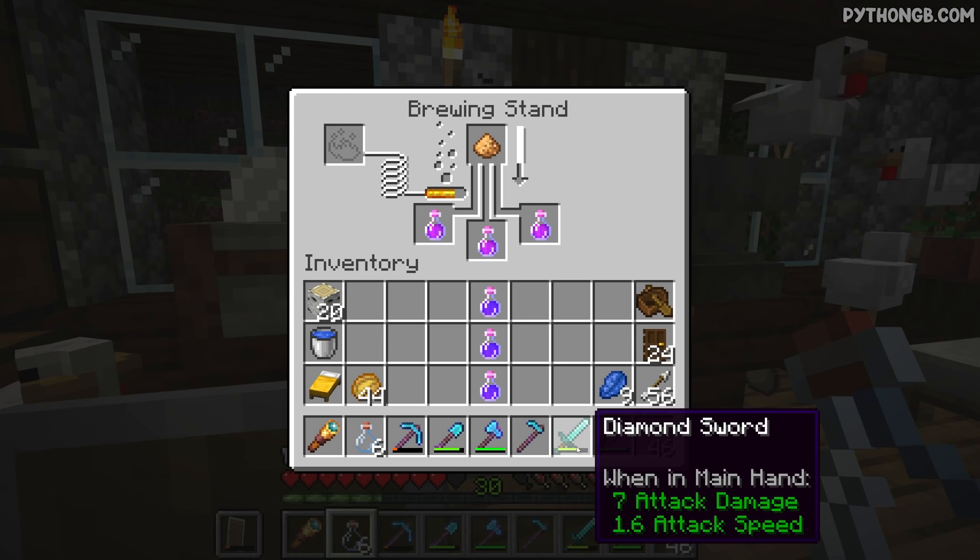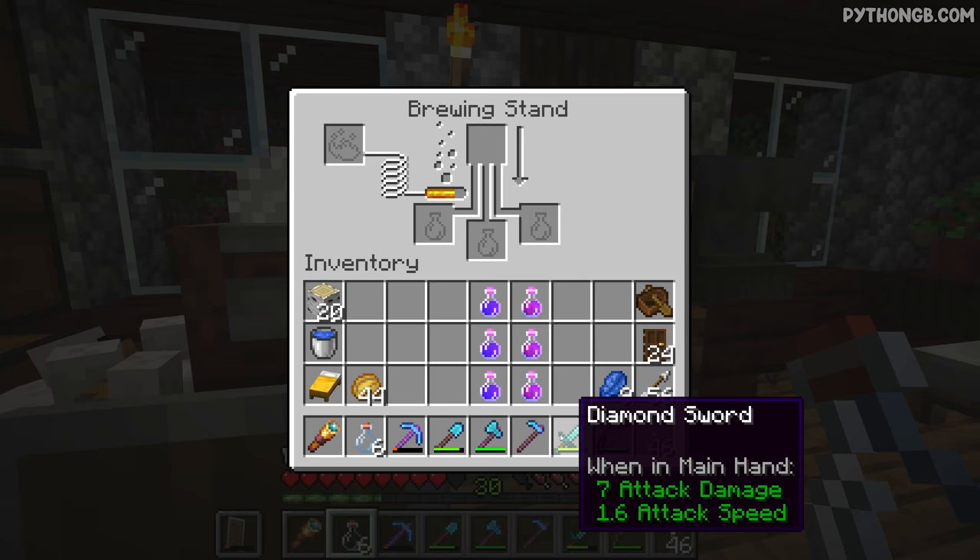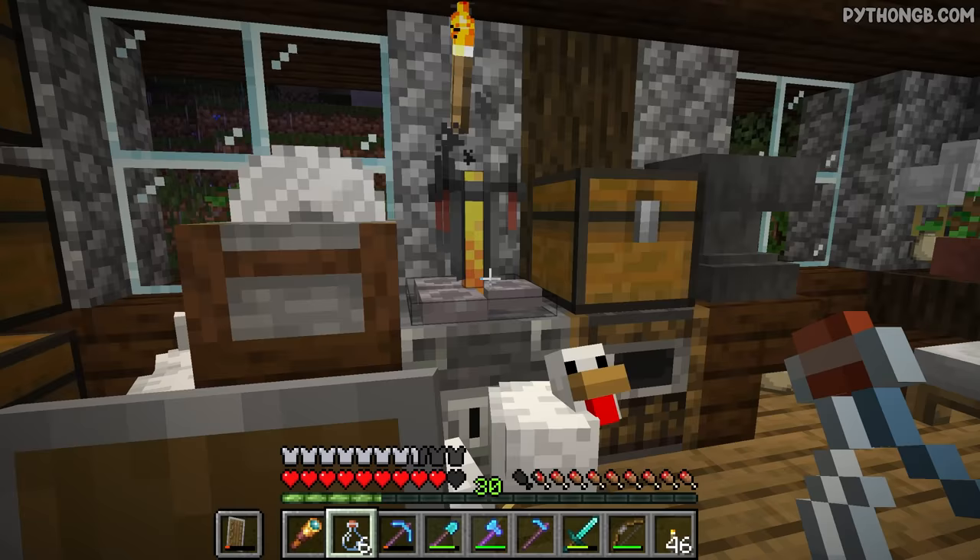If we could get Sharpness on this sword here, then we are going to be doing a ridiculous amount of damage towards guardians. It would be incredible if we could get that kind of luck. We do have 30 levels - we're going to enchant this sword shortly. But sadly, Sharpness isn't guaranteed on this thing, so if we're lucky and happen to get it, that would be kind of incredible.